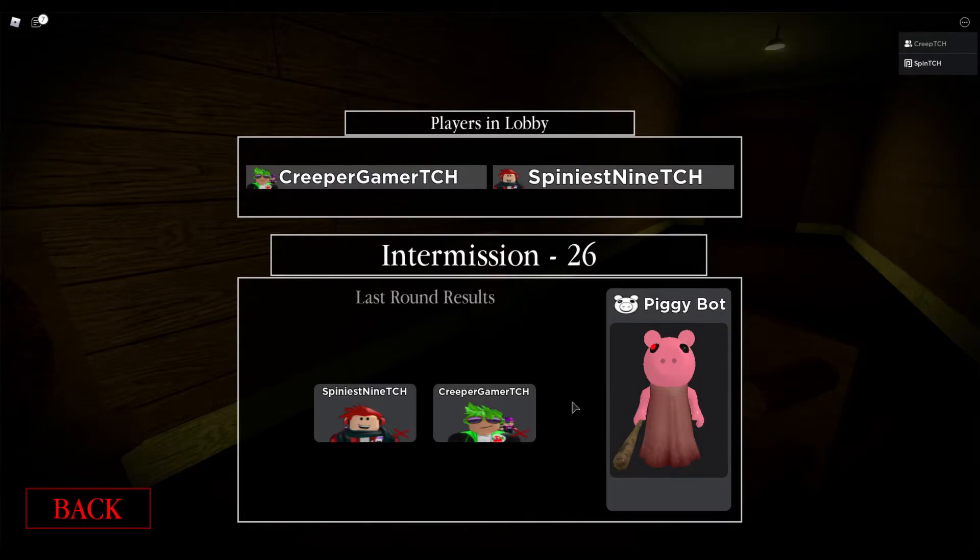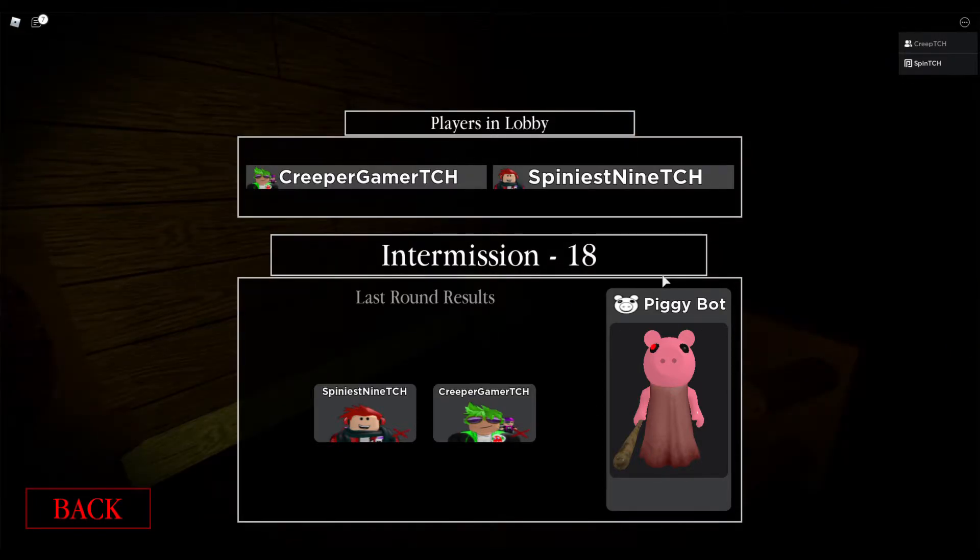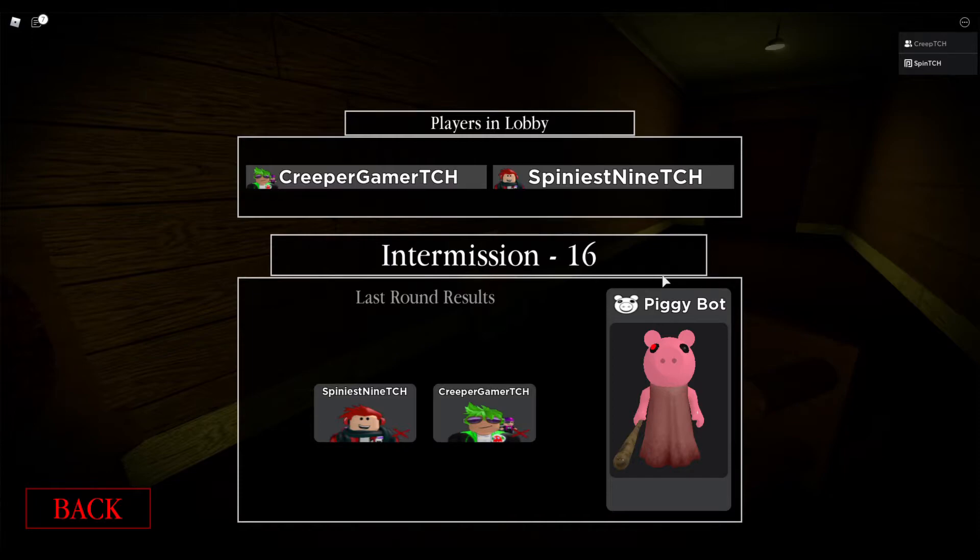We just wrapped up a game and it says the last round is over. It shows survivors knocked down and the piggy and the game mode — which is pretty cool. I really like how Miniton added this to the intermission. It gives it a bit more flair and I love how you can see the results, with little red crosses meaning we were killed by piggy.